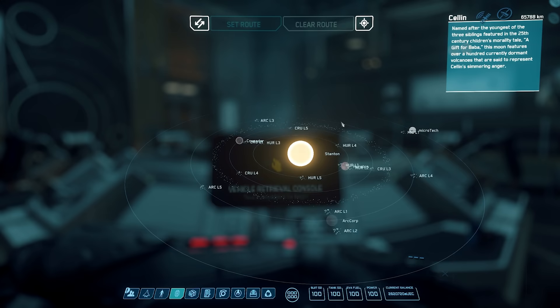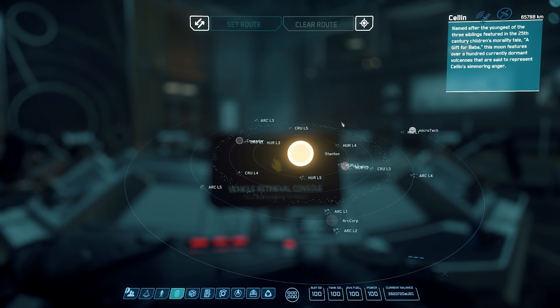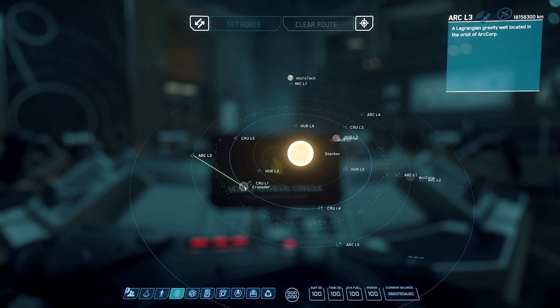Next is the Star Map — I'll let you explore this yourself. There are four planets, each with a bunch of moons and locations. There are also stations out in asteroid fields that you can explore, which have shops and places to go — and some of them are incredibly good-looking.